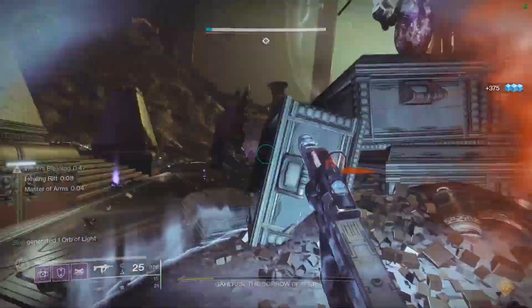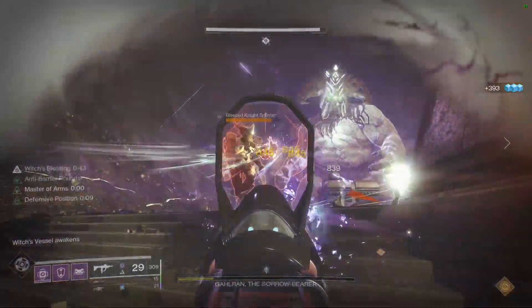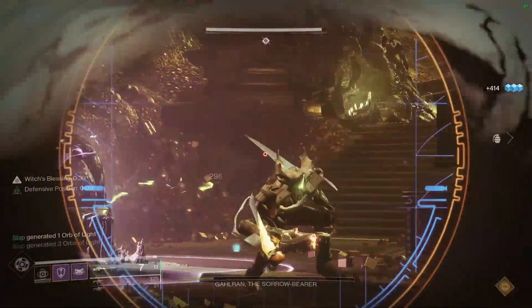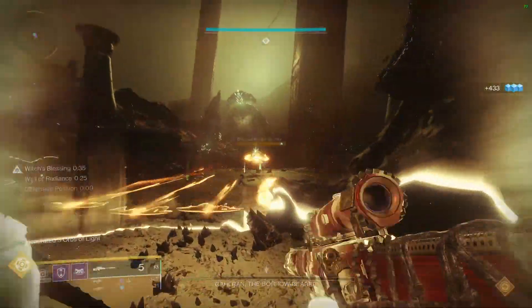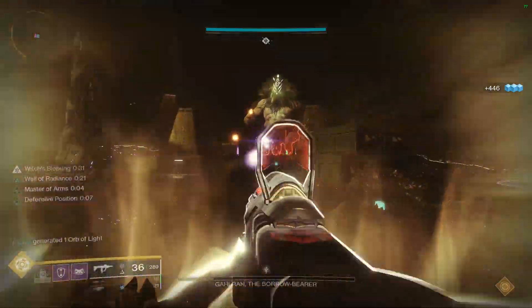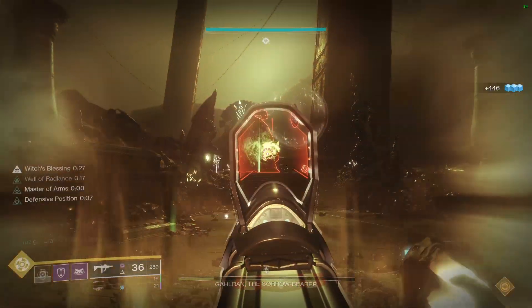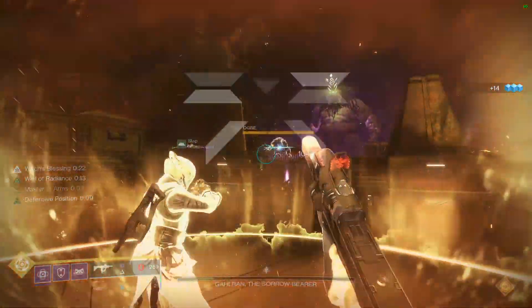We just popped the crystal, and now is our time to go middle with the well. Try to place it towards the top area of the map, kind of in the center area. If you can't, it's no big deal. This is where the Warlock does the exotic swap — if you're on console, don't worry about it, just stick on Phoenix Protocol. But this is where you do the Luna's Faction swap.